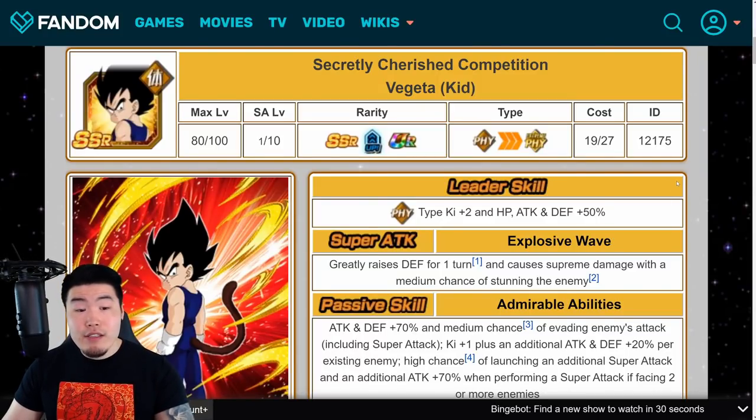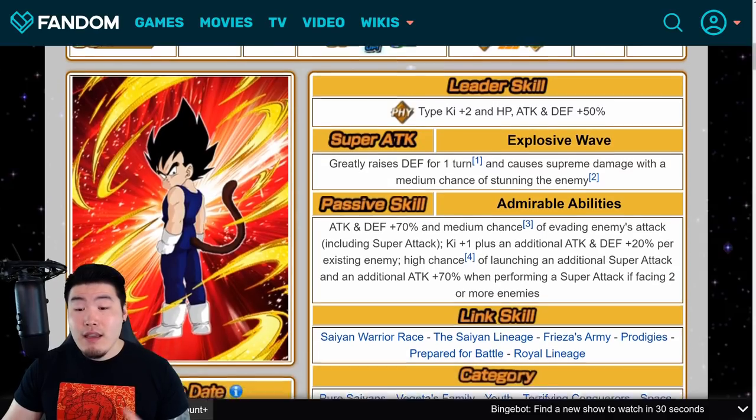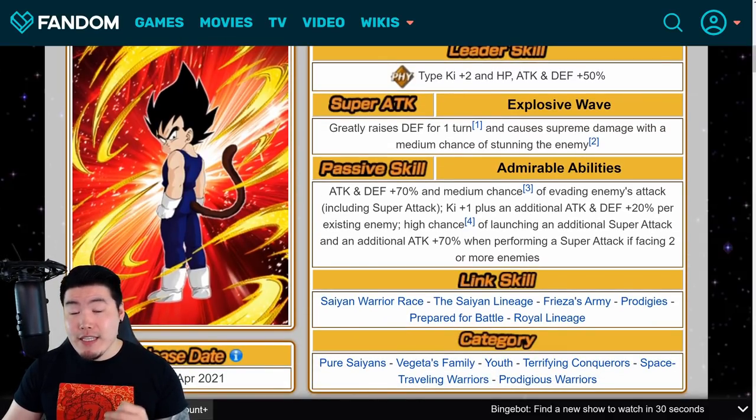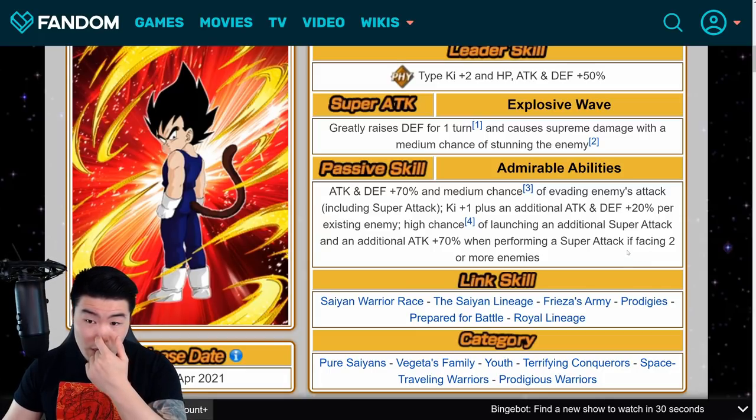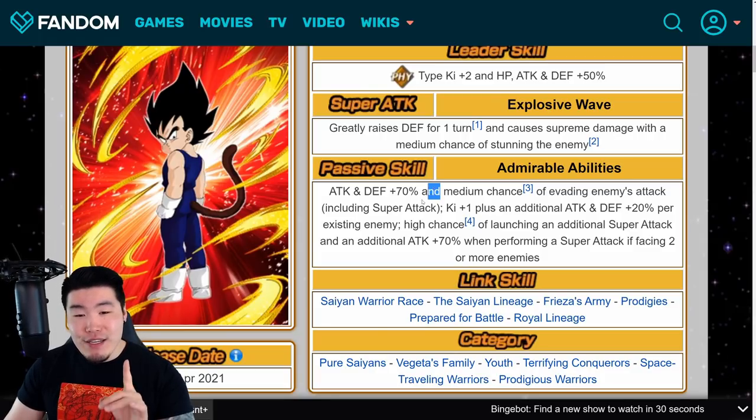Let's jump over to the Kid Vegeta first — the new world tournament reward unit. His leader skill is Fizz type's Ki plus two, HP, attack and defense plus 50%. Super attack greatly raises defense for one turn and causes supreme damage with a medium chance of stunning the enemy. His passive is attack and defense plus 70% and a medium chance of evading enemies' attacks, including super attacks. He is a unit that is designed to be good against multiple enemies — think of events like Super Battle Road.